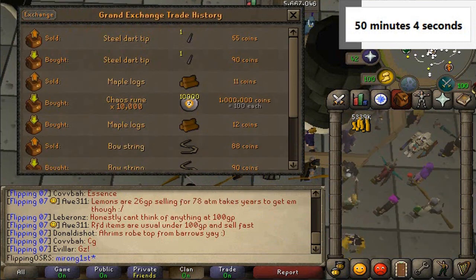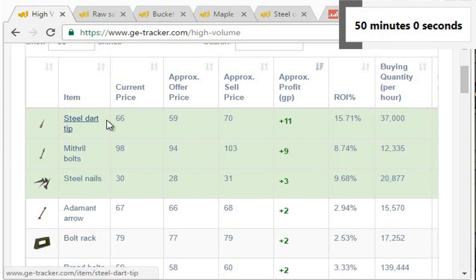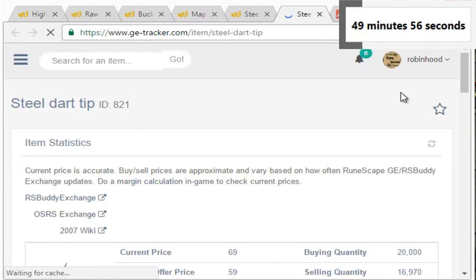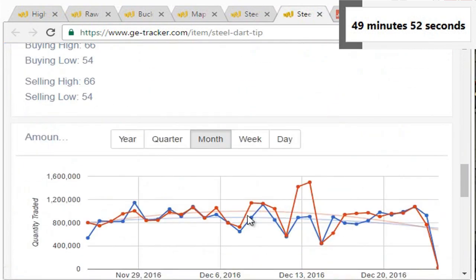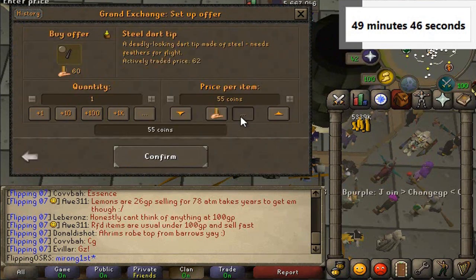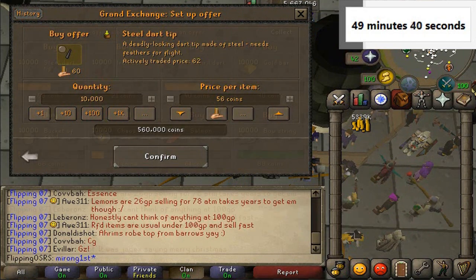We just checked the steel dart tips: 55 into 90, which is probably incorrect because that would be a little crazy. How many are traded per day? Oh my god, quite a lot. So we'll just do this and hope we somehow get such a crazy margin — might as well take a risk on something like this.